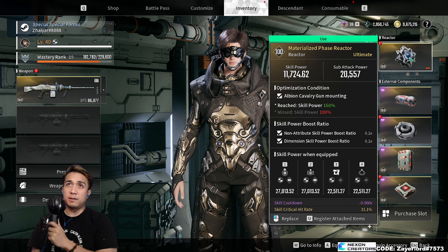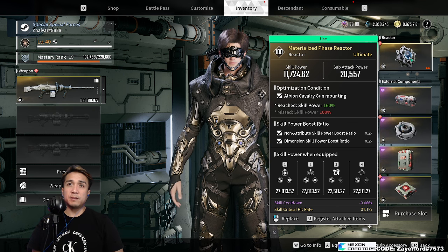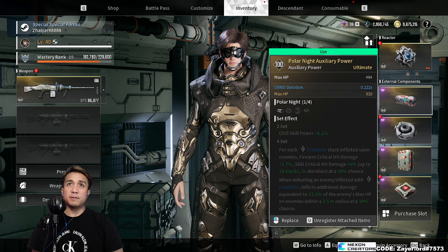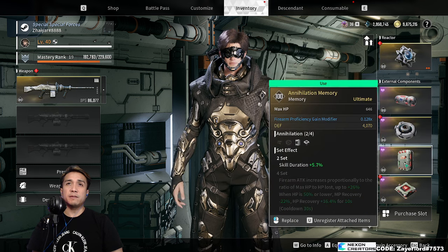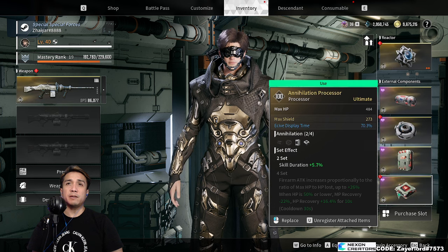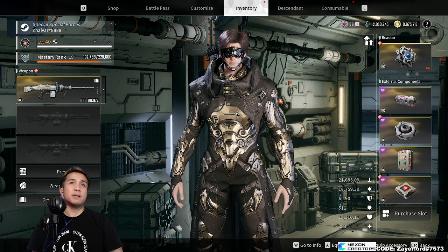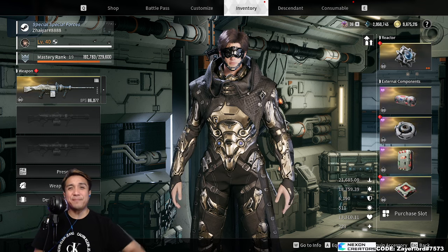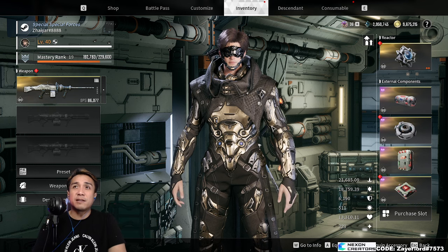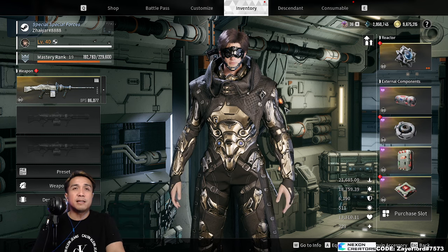These are the phase reactors. The extensions are just HP, beefing up the turrets for damage and some duration right here, and that's about it. I'll see you next time, bye, love y'all. Comment below and let me know what you think.